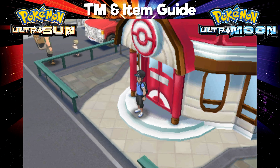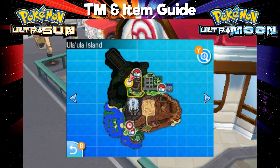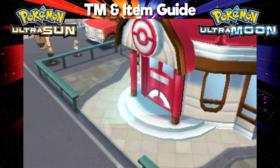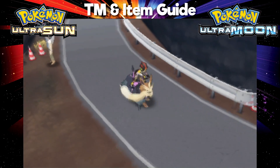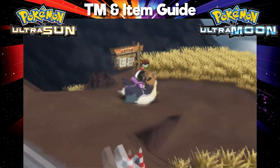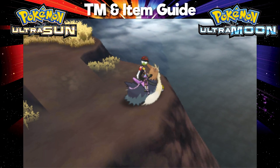For this item, you're going to want to start off at the Mount Hokulani Pokemon Center, which you can see here on the Ula Ula Island map. Once you get to this Pokemon Center, make your way towards the bottom of the screen and keep following the road until you find a cliffside with some grass. Run through that and head to the bottom right-hand corner of this area and you'll find the TM for Vault Switch.